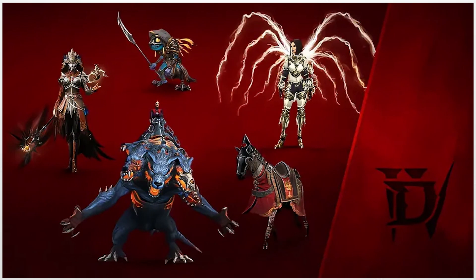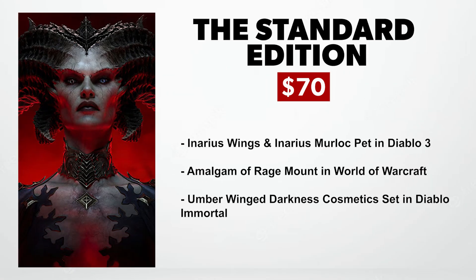You get the Enario wings and Enario's Murloc pet in Diablo 3. On top of that you also get the Amalgam of Rage mount in World of Warcraft and the Umber Winged Darkness cosmetic set in Diablo Immortal. Also worth noting, when you pre-order the digital version you will not be receiving the physical copy, so just worth noting if you prefer the hard copy of the game.